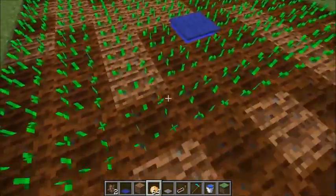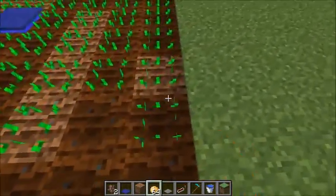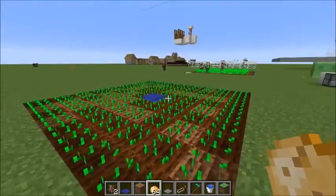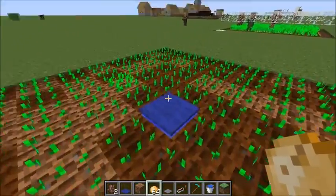You want to fill up the tilled dirt with some potatoes or carrots, but not wheat or beetroot, because the seeds from those will clog up the inventories of the villagers, and we don't want that happening.